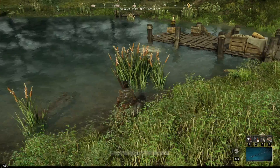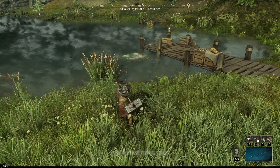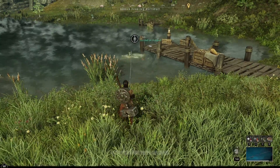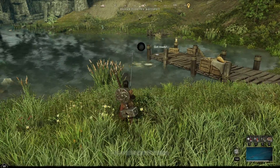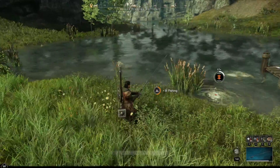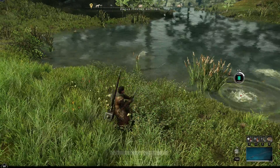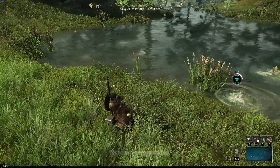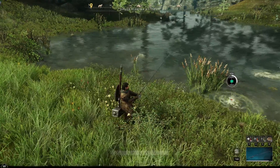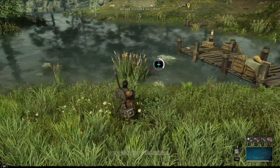Rarer fish also give more XP than a standard fish. I got 100 XP for a small bass. Over here this is a one-star hot spot — you generally catch fish faster at these. See how the water is splashing really violently? That means I have a very fighty fish on my hands.